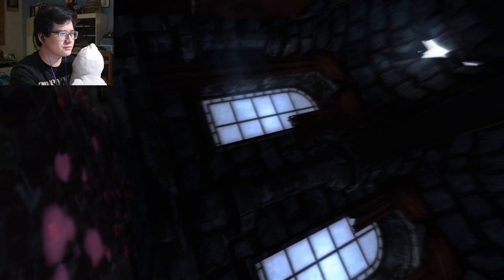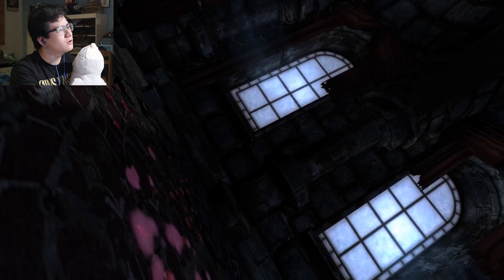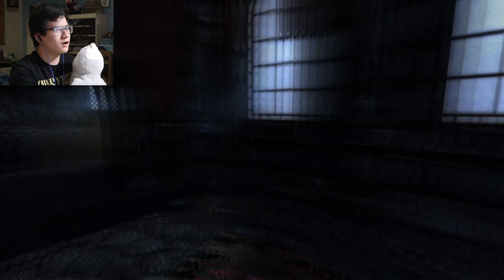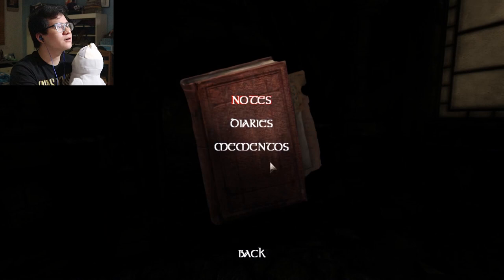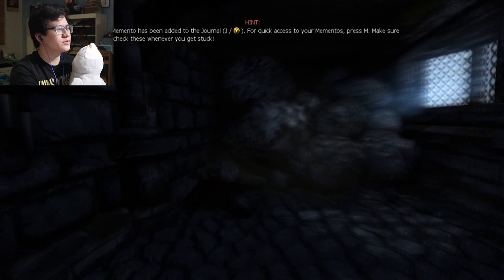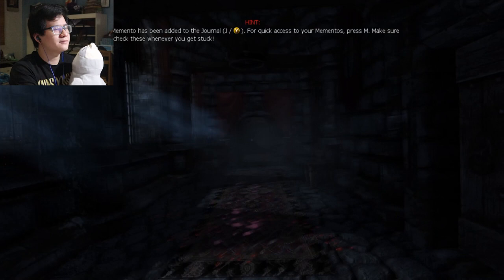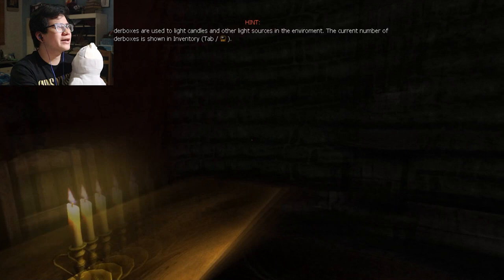Okay, let's go. What was that? Make sure to check these whenever you get stuck. Notes, no notes, diary, no diary. Mementos: follow the liquid trail and follow its source. Okay, let's explore a bit first. Tinderbox — tinderboxes are used to light candles and other light sources in the environment. The current number of tinderboxes is shown in the inventory tab.